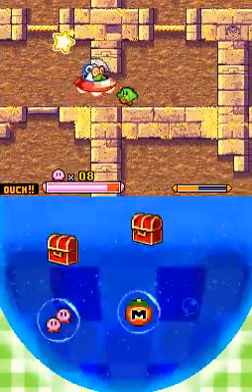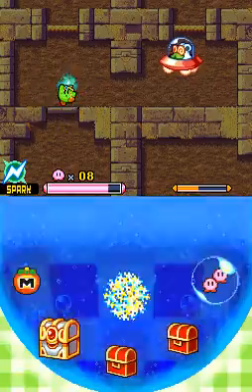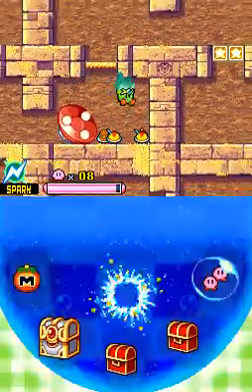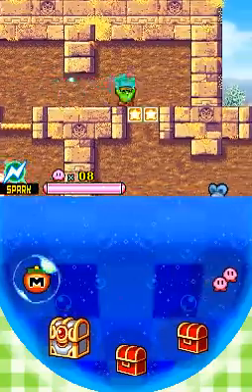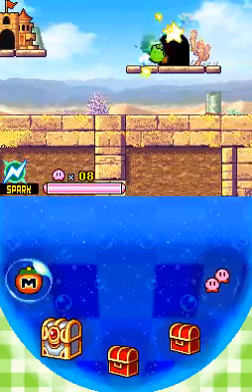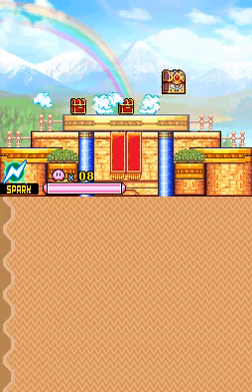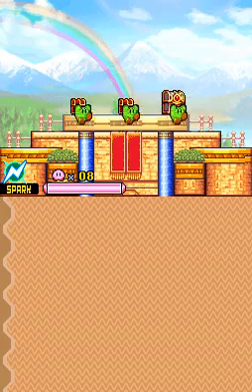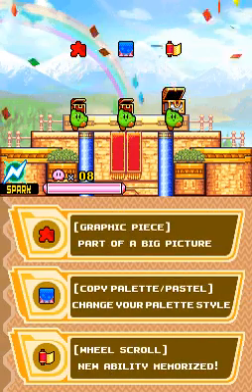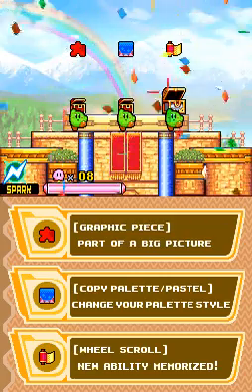I'll zap you again. There, I got it back — because it gets to the point where he pretty much takes it from me and I don't get it back. You turn it to food! Very useful after all, Doc. Okay, so I got everything — that's perfect. Another graphic piece, another copy palette pastel, and wheel scroll ability.